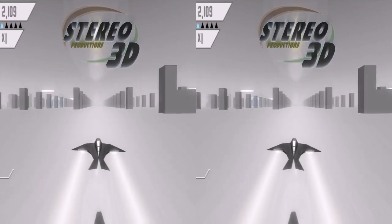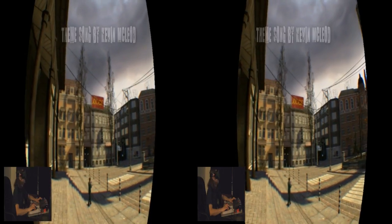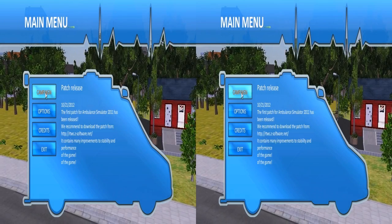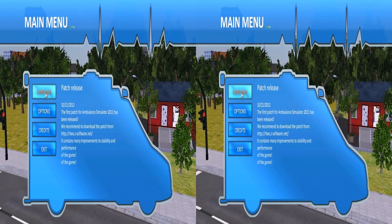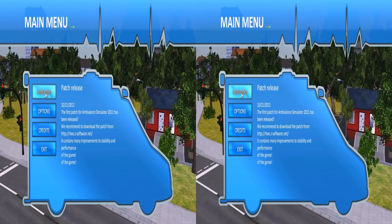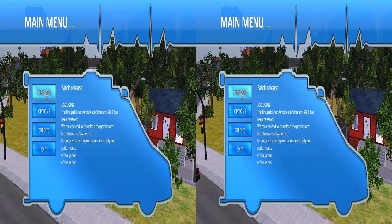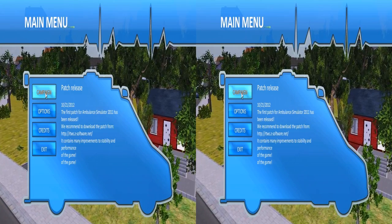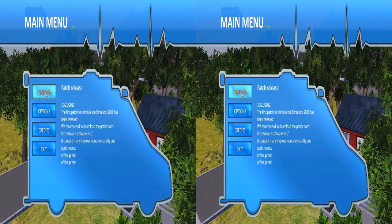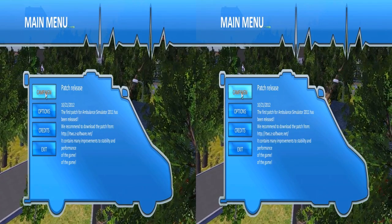Welcome everyone to this very special let's play. I am beyond excited because I am going to demonstrate one of the best games — this is game of the year 2015. You're looking at Emergency Ambulance Simulator 2012. Although released in 2012, due to patches and updates, it will only be current in 2015 because it's way ahead of its time.